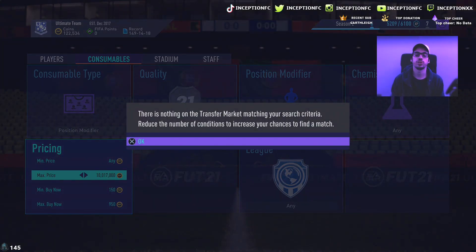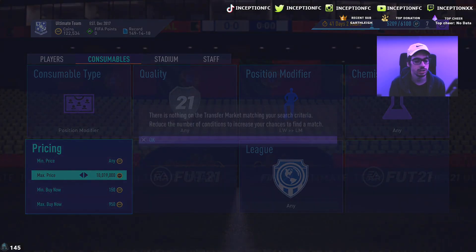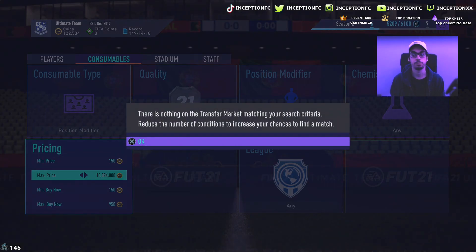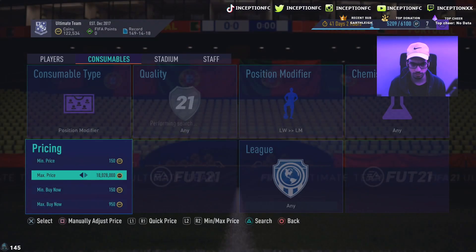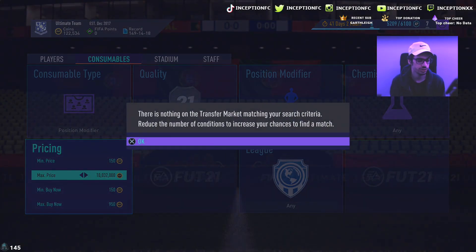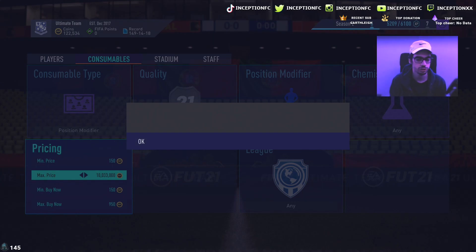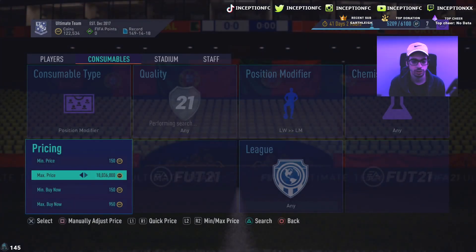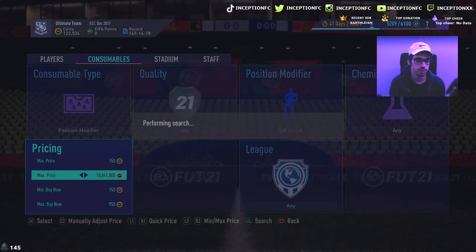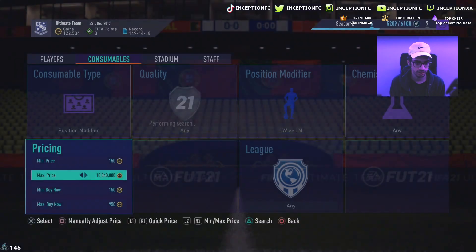The thing about position modifier sniping is that sometimes you get unlucky and sometimes you get lucky. The way the transfer market pops up when cards come up is very random. Sometimes cards are there for three or four seconds and you're still able to snipe them. I missed my snipe but was still able to get it again, which is strange — it really depends on whether the transfer market loads quickly enough. With Left Wing to Left Mid, you know the card sells for 1200.